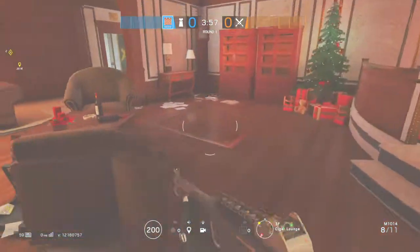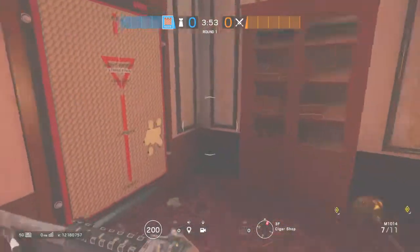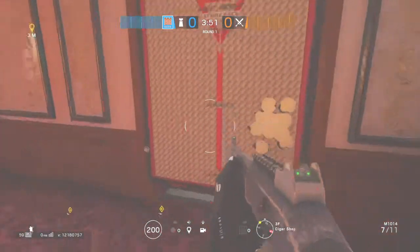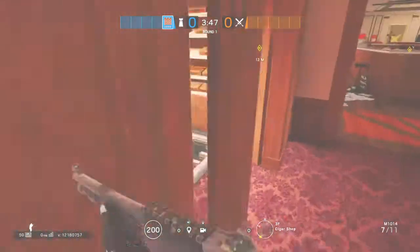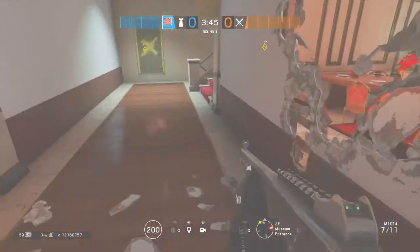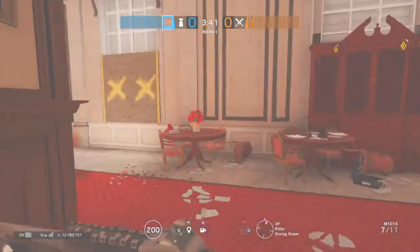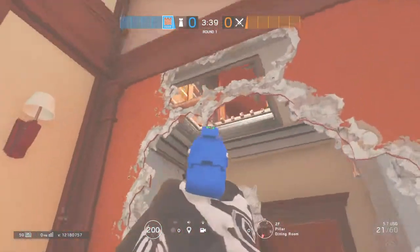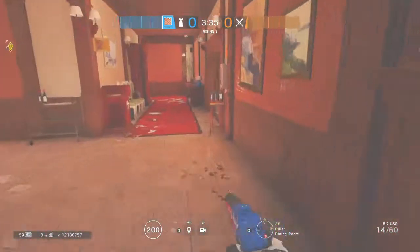We're actually going to blow the hatch with somebody else's gadget, just so we can get out of here. The idea is, if they're here trying to thermite that wall, it should just be a matter of me coming in and killing them. If not, I can drop down here and shoot them from there. If I decide to drop down and let them push in, I can also get some lead shots over here. So that's the Castle.